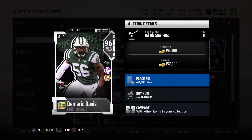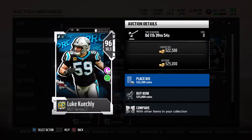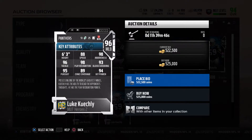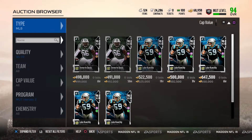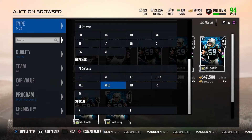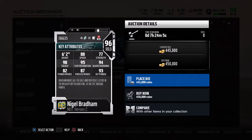96 overall Demario Davis: 90 speed, 98 play recognition, 98 awareness, 95 pursuit, 93 hit power — zone coverage and block shedding could be better. 96 overall Luke Kuechly — this is the card that I want on my team: 88 speed, 98 awareness, 98 play rec, 96 tackling, 94 hit power, 95 pursuit, 93 block shedding, 89 zone coverage. This card's an animal — I would probably have this card on my team for the rest of Madden. 96 overall Nigel Bradham: 88 speed, 95 play recognition, 94 block shedding, 93 hit power, 98 tackling. Yeah, this card's alright.